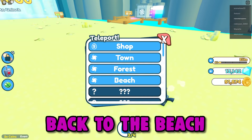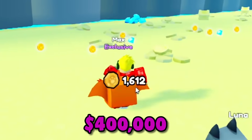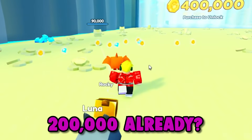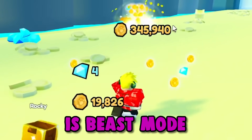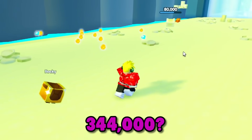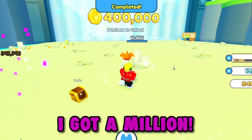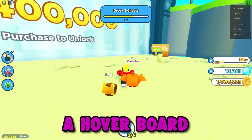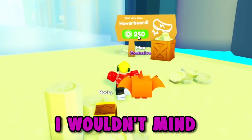Okay, let's teleport back to the beach and let's just get 400,000 dollars so we can get to the next level. Everyone gonna help this guy. 200,000 already — see, this orange guy is beast mode. I got 344,000. What — I got a million! Guys, I am getting like mega rich. You can buy a hoverboard — I wouldn't mind a hoverboard.